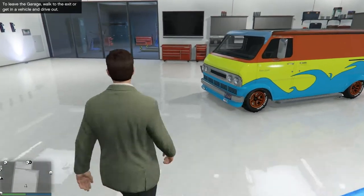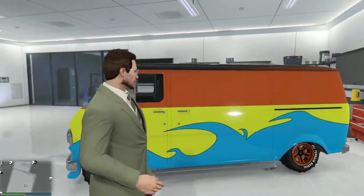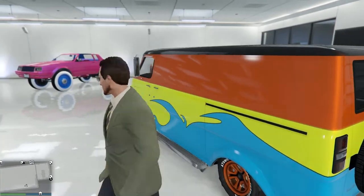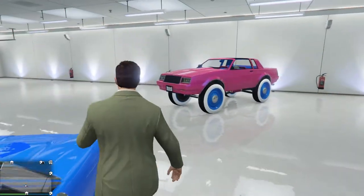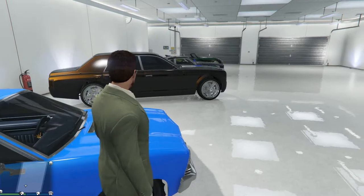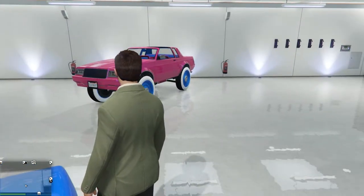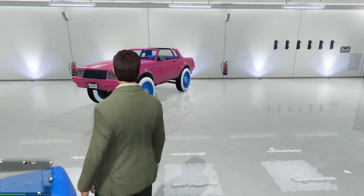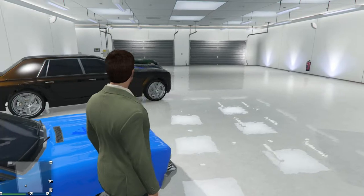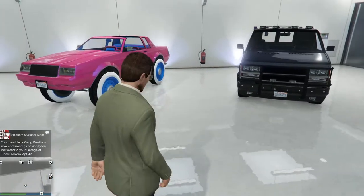Now you can do an A-Team van with the Yuga Classic, but that won't be quite right either — the Yuga Classic is one of the slowest vans in the game, and how can you have an A-Team van that's really slow? I don't remember the mystery machine being a ball of fire. Somewhere along the line the A-Team van will appear — all you have to do to make yourself an A-Team van is buy that in black. There you go — it is the black Gang Burrito.